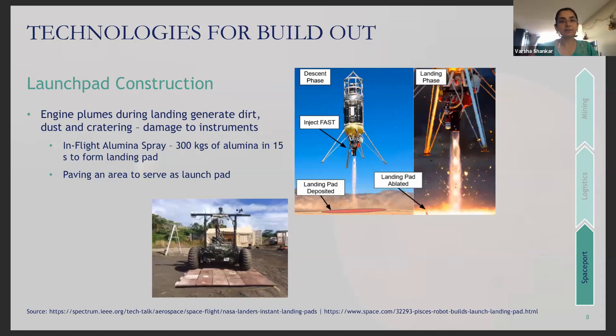A ship taking off or landing on the Martian surface will generate clouds of dust and dirt, leading to cratering and increased likelihood of instrument damage. Launch pad construction strategies to mitigate damage from plumes will therefore be super important. Two options include a robotically paved and maintained area, and an in-flight alumina spray — the FAST system. In the FAST system, alumina is injected into the exhaust during landing, cools immediately on impact with regolith, and forms a layer much like paving to prevent cratering.